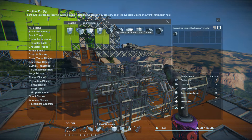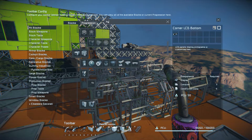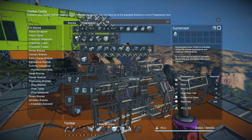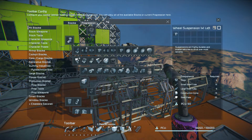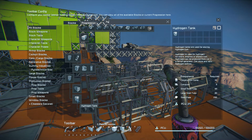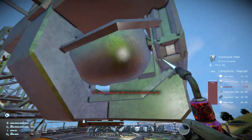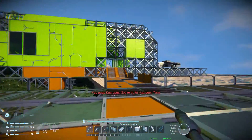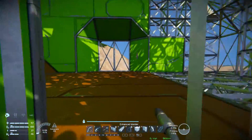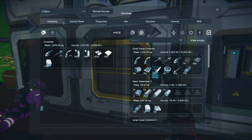I'm not going to have the exploding hydrogen thrusters. Do I even have these unlocked? This might be a problem. Oh dear - I need to actually build the hydrogen tank to get the thrusters. Once that's done I can finally put the thrusters on this and it should start taking shape.